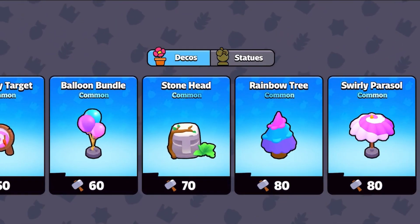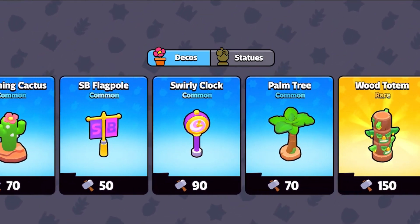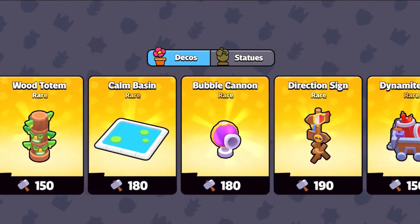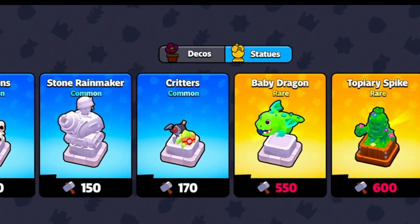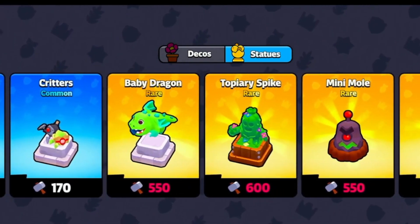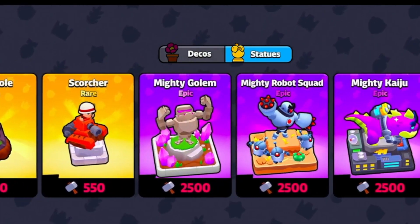There will be two different types of cosmetics: statues as well as decorations. We can see decorations from all the different Supercell games, which is nice, and statues for the monsters themselves. The rarity and price varies between different tiers — we will see common, rare, and epic decorations.